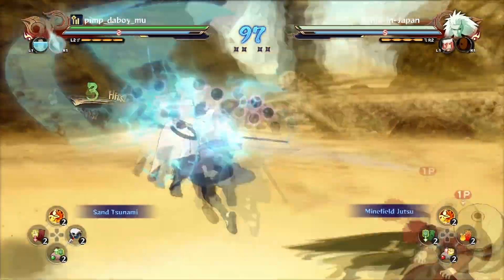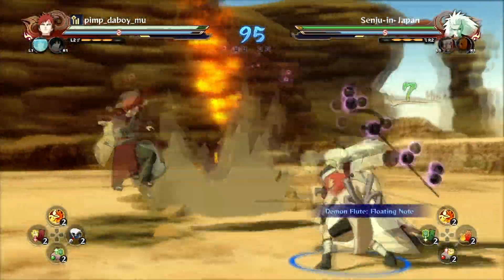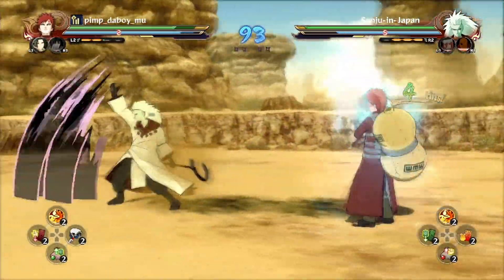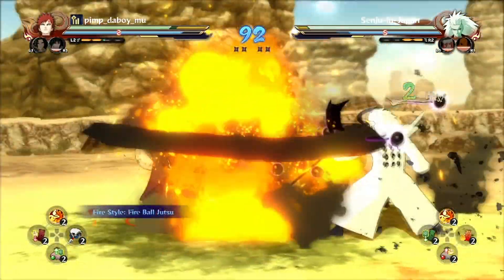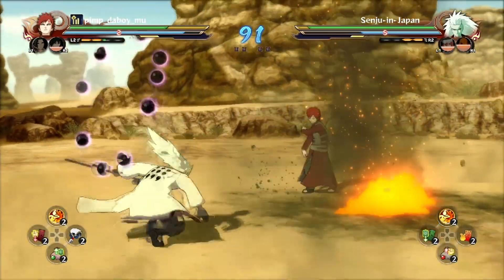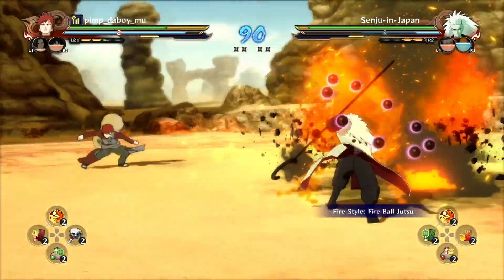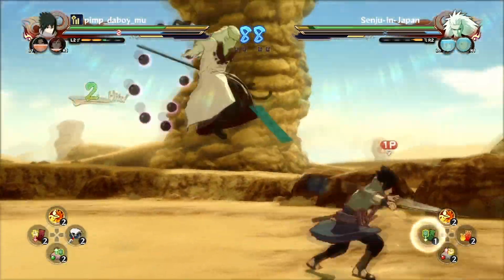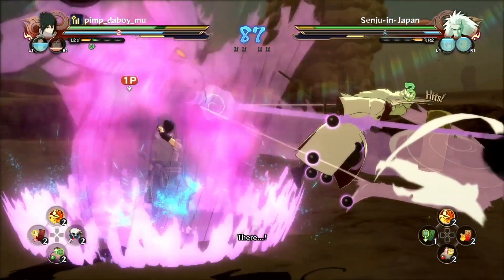Peer-to-peer can cause delay. That's fine for RPGs or shooters because they don't need exact positioning to be accurate. But with fighting games, that's another story. Using Storm 4 as an example, the game needs to know your square, triangle, circle, and X positioning. Since there is a delay when buttons are pushed, it doesn't sync correctly with your character.